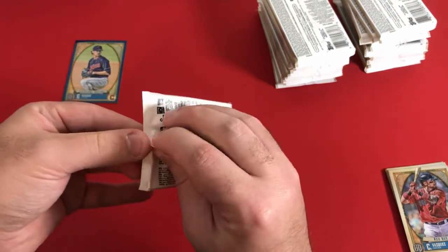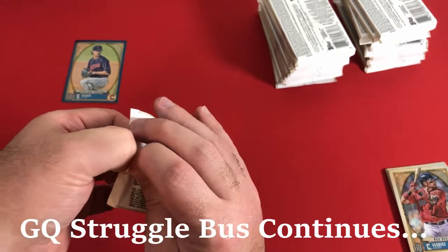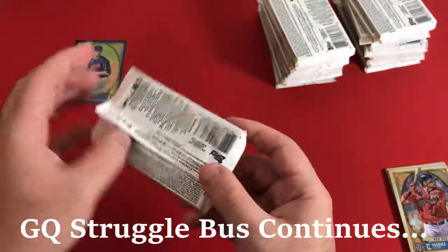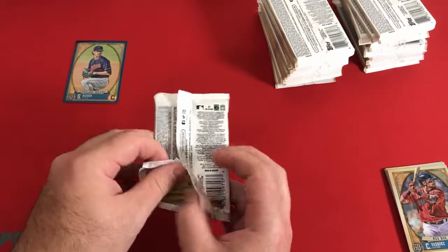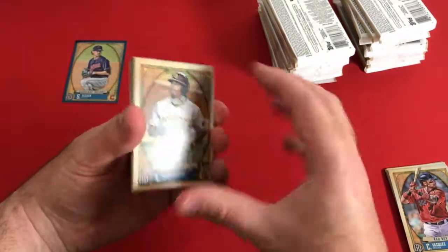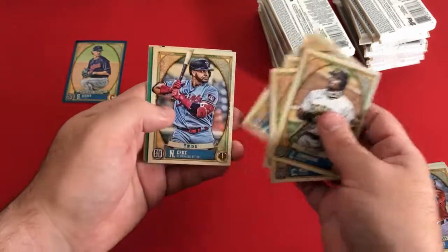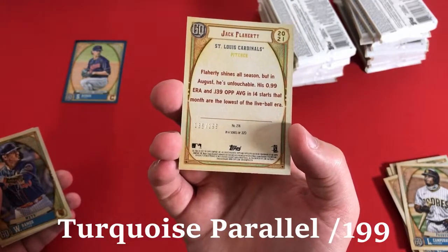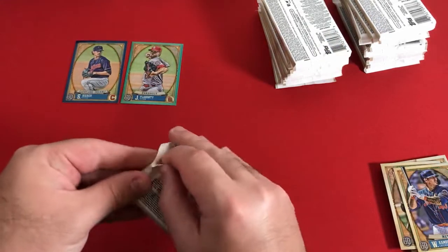Second pack — struggling a little to get it open. Luis Campisano rookie, and it looks like a first parallel coming up. Casey Mize, Brandon Crawford, Justin Verlander, Nelson Cruz, and Jack Flaherty out of 199 is going to be our first parallel, not counting the parallel out of the silver pack.